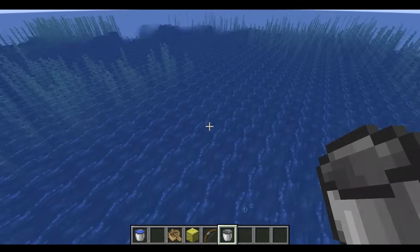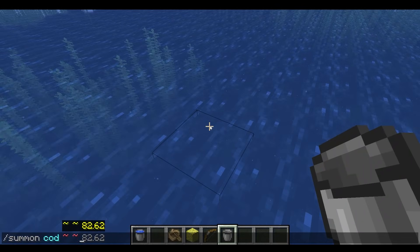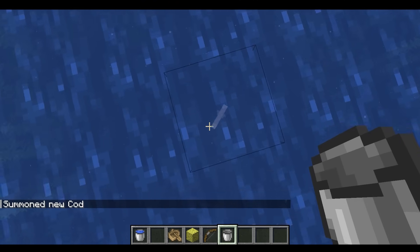What happens if someone — like a fish here — let's do a summon cod at negative three and see if it can survive. So it can, but it cannot really move around because the water's all solid.